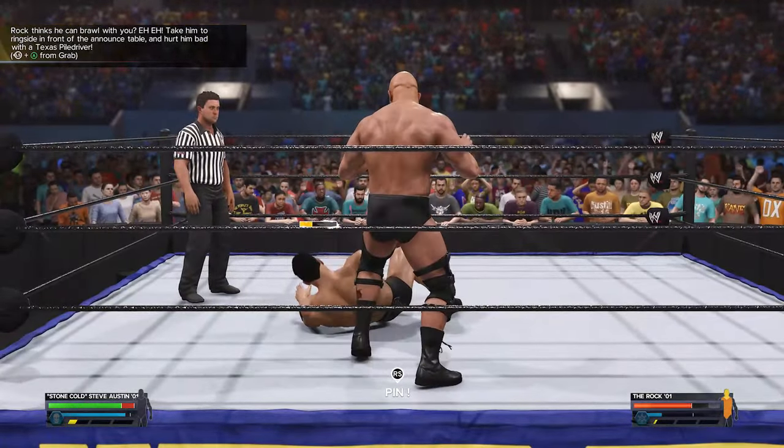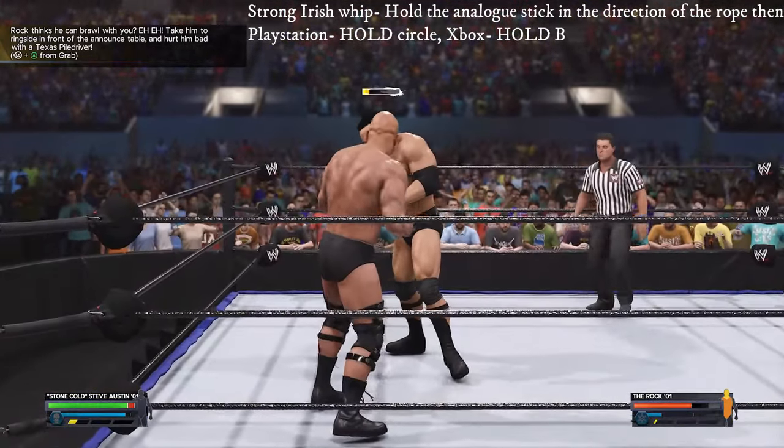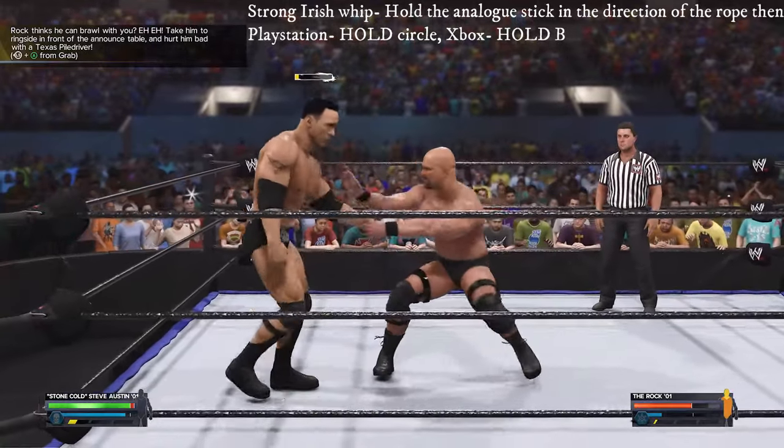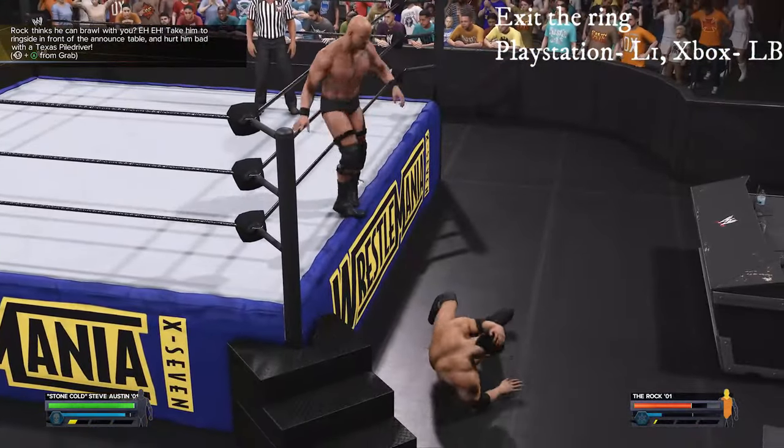You have to throw the Rock outside the ring on the right hand side next to the announcer's table, so do a strong Irish whip, then get the Rock in a standing facing position, use grab and then left on the left analog stick and heavy strike.